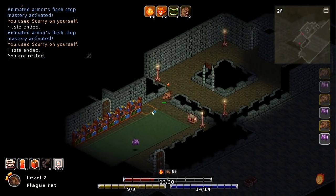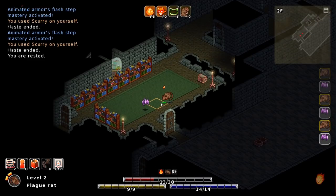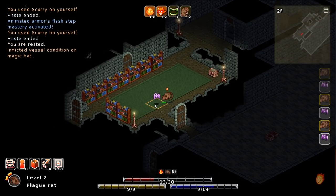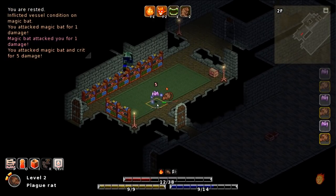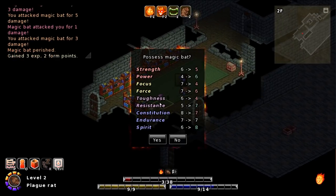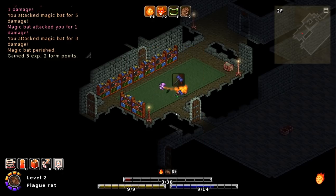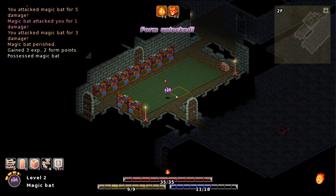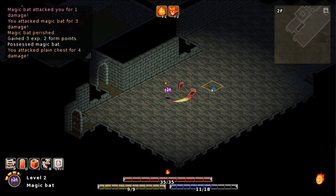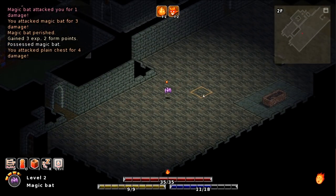Let's go this way. There is something about that door that worries me. So we've got a bat here. Become mine! Please? Possess the bat — so it reduces my strength, increases my power. Mainly I'm just near death, so there's that. And we get an axe. So it's a level 2 magic bat. Interesting — you can break chests.